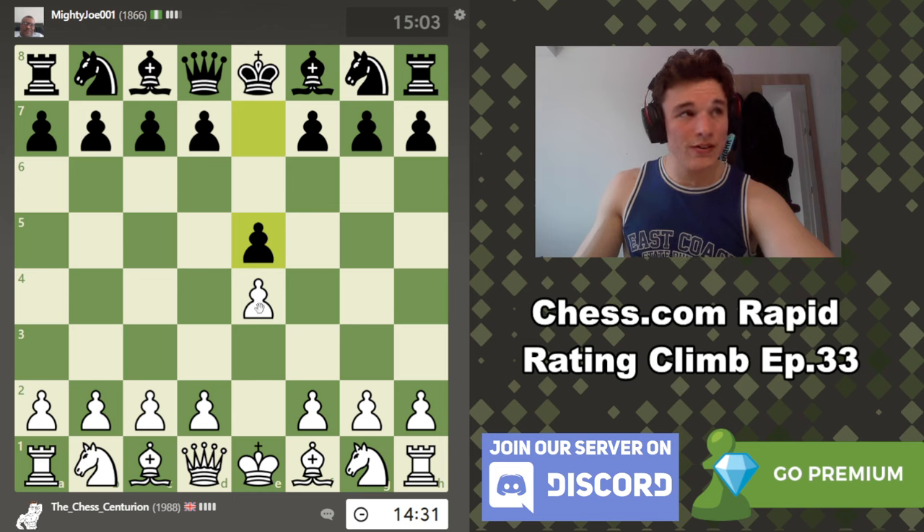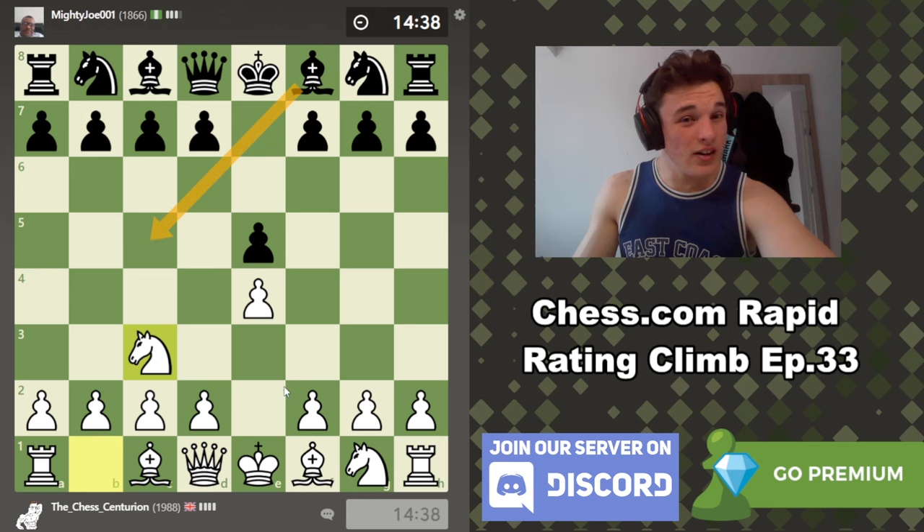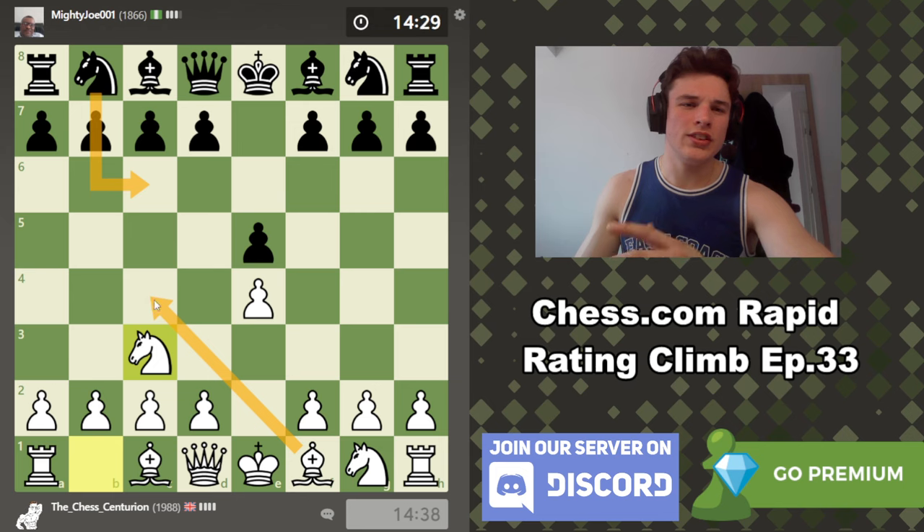We have E4, E5 on the board. I'm going to play Knight C3, the Vienna game. Those of you already familiar with the channel will know this is one of my favourite openings and it's the main opening with the white pieces in my repertoire. There are quite a few moves you can play. Knight F6 is the main line. Knight C6 is also a main move. You can play Bishop C5, although this often transposes with Knight C6 after Bishop C4 into the same line.